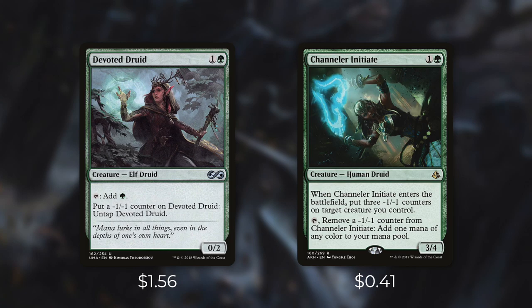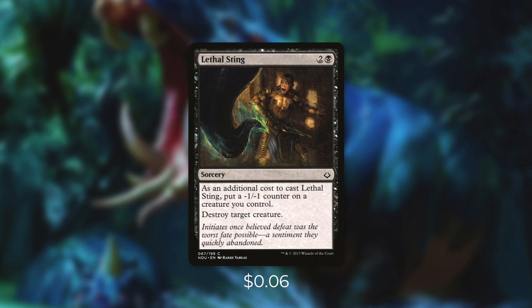So we just started talking about creating snakes with these counters, but what are some more ways that we can do that? Let's go through some of them now in tactic number two: I'm not feeling so good.